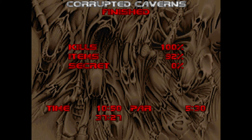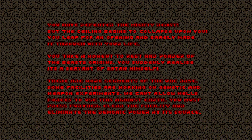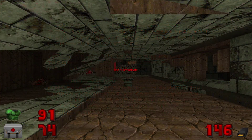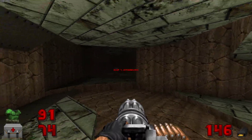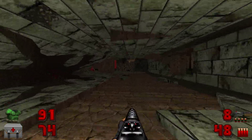So we just killed the Hell Guardian, so I'm guessing we're now in Hell aftermath. You can pause it if you want to read that. 76 monsters and one secret to be found on this map.